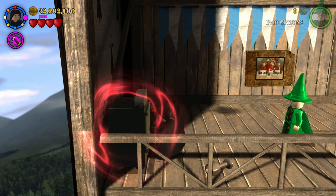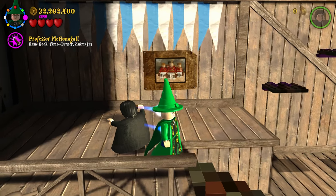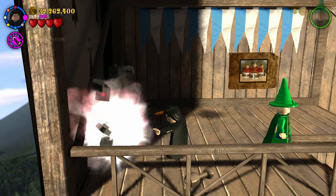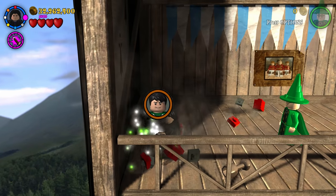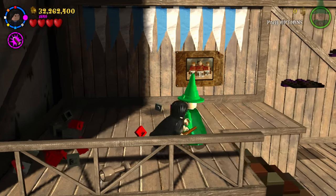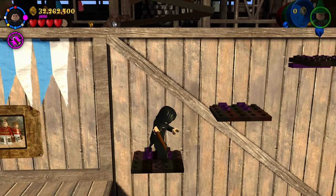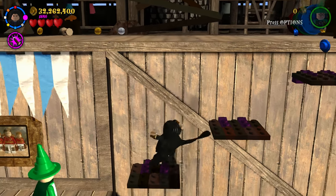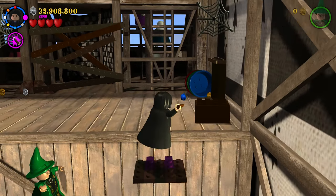Alright, as you can see we now have Professor Snape along with Professor McGonagall also unlocked. We can finally use the dark magic to open this up, which gives us a character token for Marcus Flint — very cool.